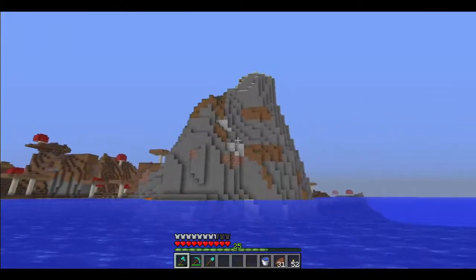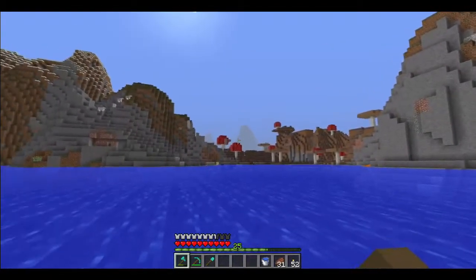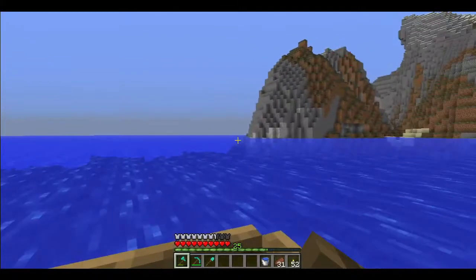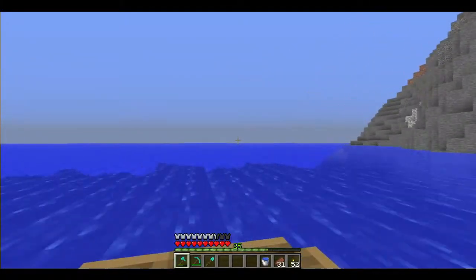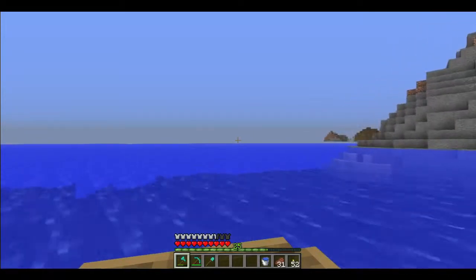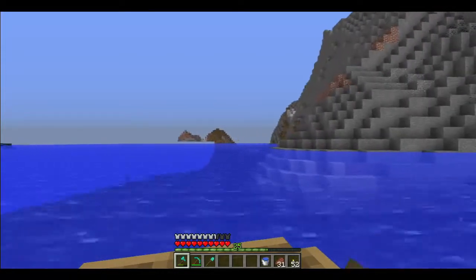This is extreme hills, and that thing over there is also extreme hills, so it's kind of connected to the land - it's a bit weird. I guess they changed how mushroom biomes spawn, or they're connected by water.